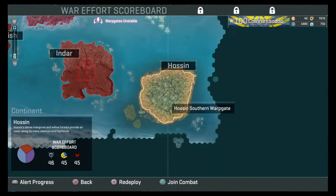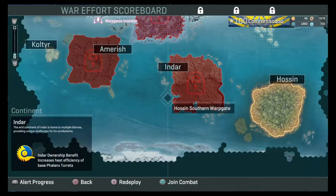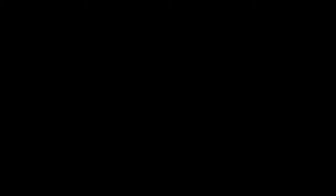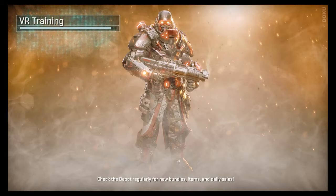I'm going to nip into VR real quick to explain in more detail. If you click the map icon and zoom straight out, you can click VR and go into the VR training area. You can view any vehicle in there — tanks, any weapons, cosmetic items — they're all free to try. It's a try-before-you-buy type of thing, especially if you're spending real money on cosmetics.